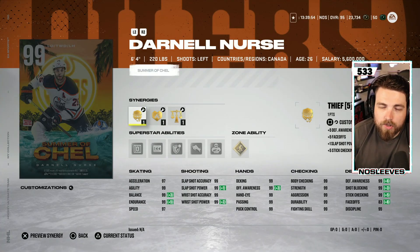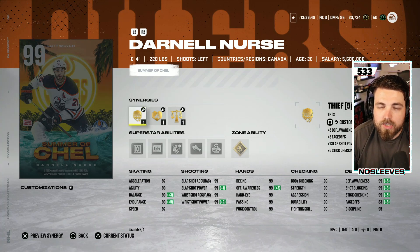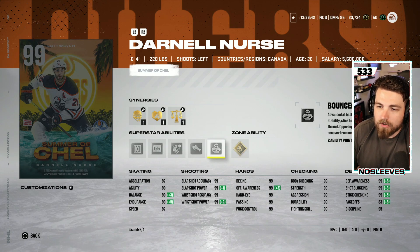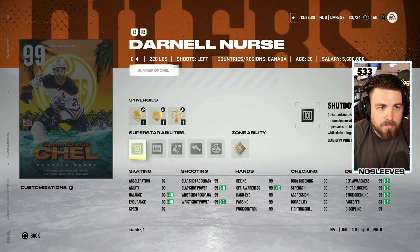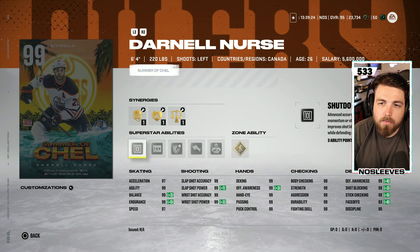First up we've got another huge defenseman: the 99 overall six-foot-four Darnell Nurse at 220. He is 99 everything across the board and comes with Gold 1T, Silver Bouncer, Truculence, Ice Pack, In Reverse, and Shut Down. This is a phenomenal card. At 99, all of these cards are good — that goes without saying. A bigger card being better doesn't mean a smaller card isn't as good.